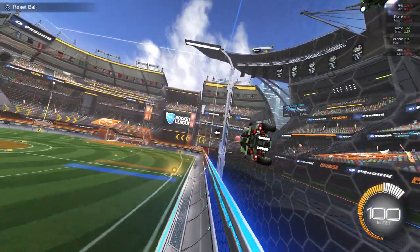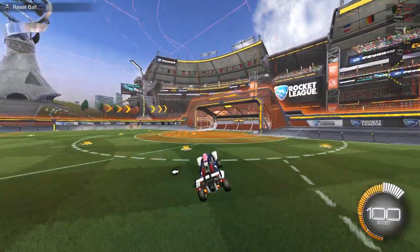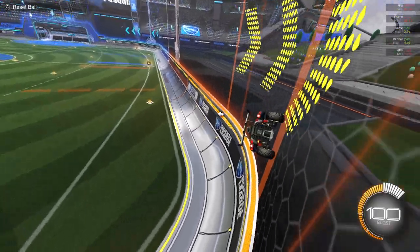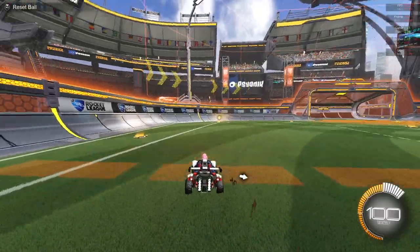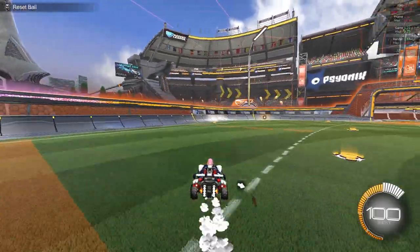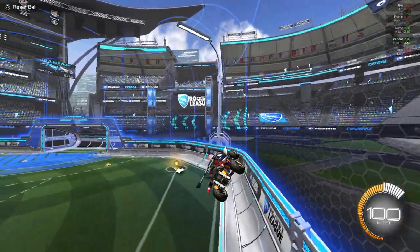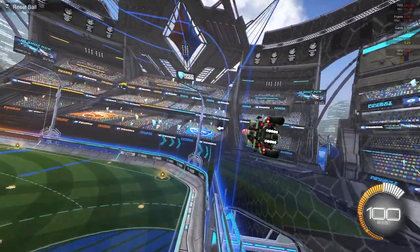Another good place to wave dash is coming off a wall. You're coming off and instead of just driving off the wall, try jumping off and landing flat on your car. If you're jumping off the right wall, you'll need to use right air roll — because if you don't, your car is going to land on the side wheels. Make sure you air roll to get your car flat.